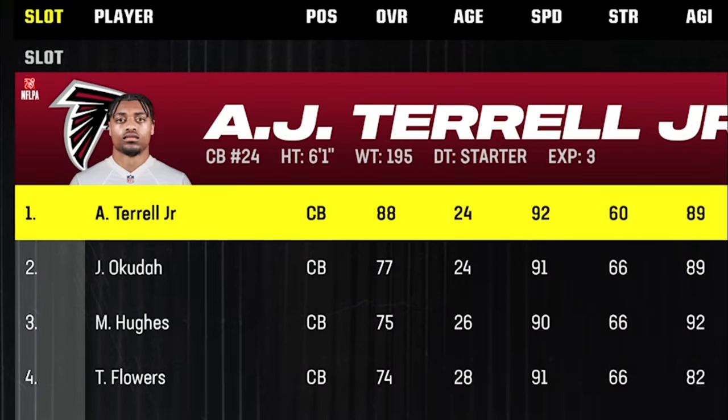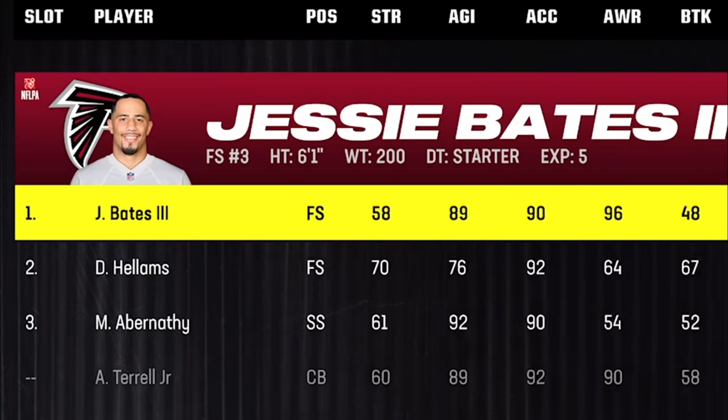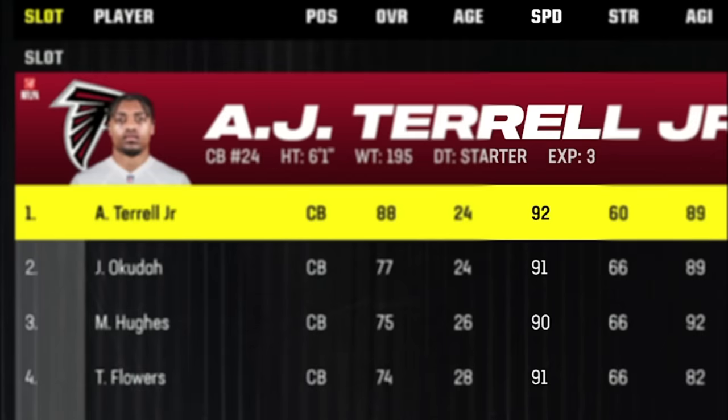The linebacker — they at least have one really fast player in Troy Anderson who's a 91 speed, but that's it. So they really don't have the type of speed I would like for my 3-4 odds game. But they do have one of the best secondaries in the game with a stud cornerback in AJ Terrell and a stud safety in Jesse Bates, plus a lot of 90-plus speed cornerbacks and safeties — making this the perfect secondary for the defense I'm going to show you guys today.